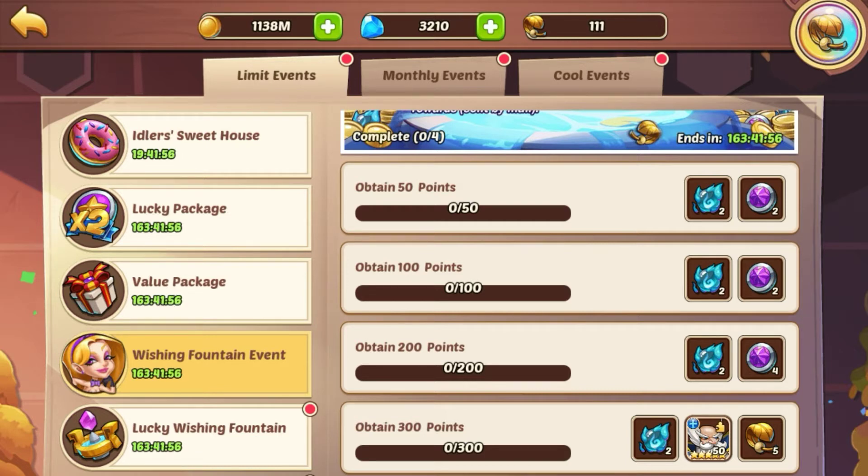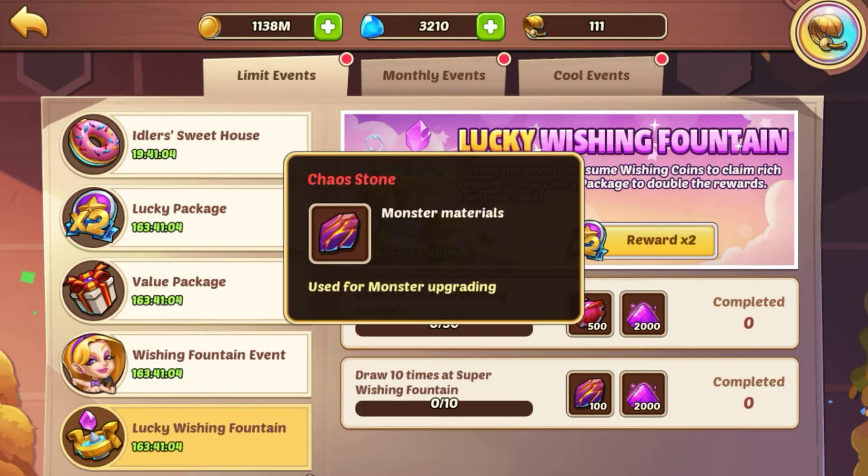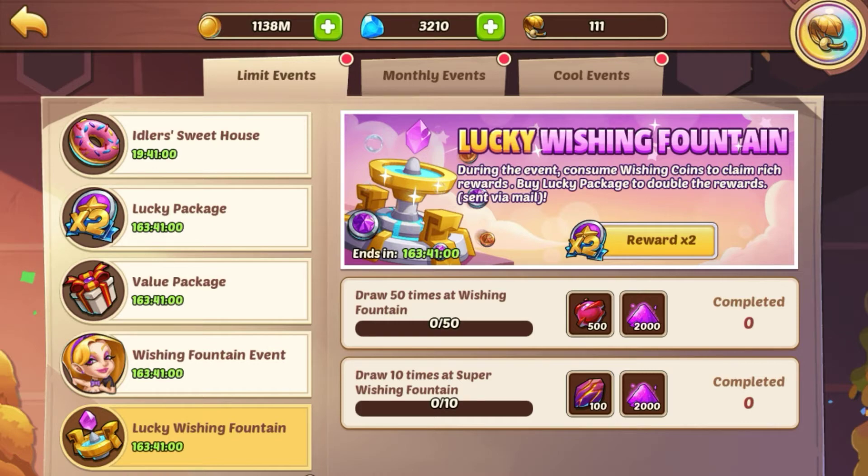Here's the Lucky Wishing Fountain event. For every 50 times you draw at the wishing fountain, you're going to get 500 monster souls and 2,000 magic dust. For every 10 times you spin at the super wishing fountain, you're going to get 100 chaos stones and 2,000 dust.